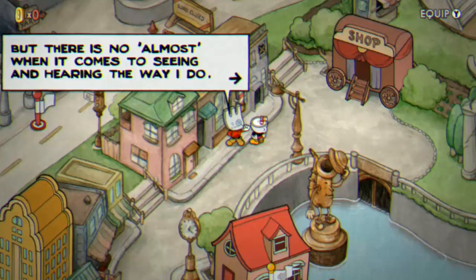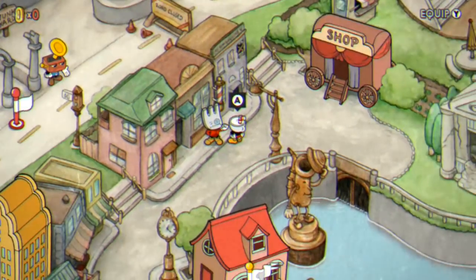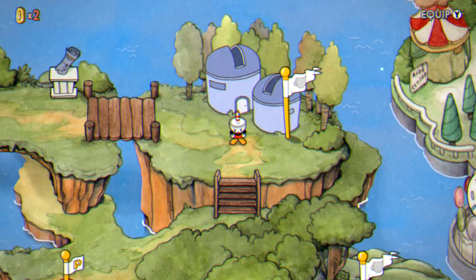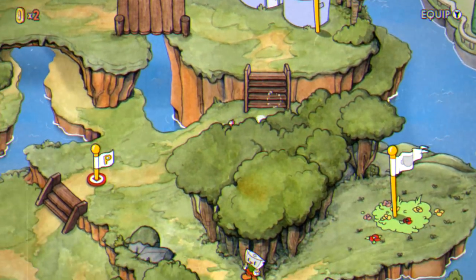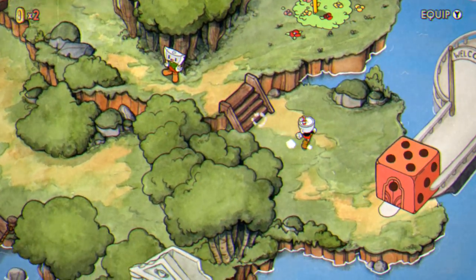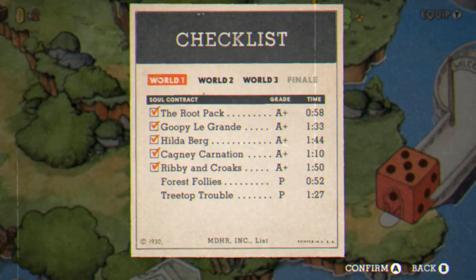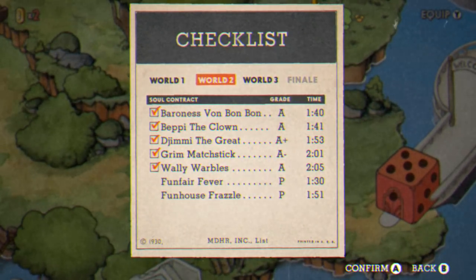Shout out to Randallthor19 for helping provide me with some of the footage for this video. Now in order to unlock this filter, from my testing you'll need to have at least 17 letter grade A's or higher in the missions of Cuphead. There are exactly 17 bosses and you'll need to get exactly 17 letter grade A's, so basically you'll need to A every boss.